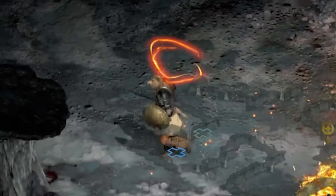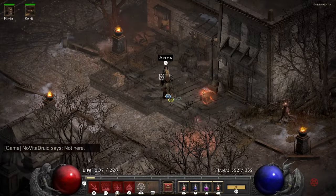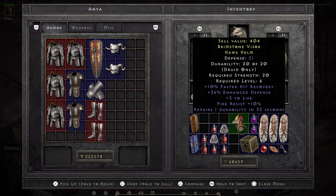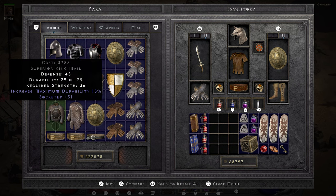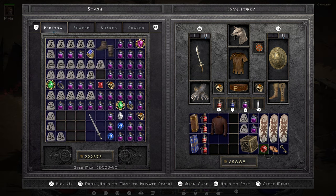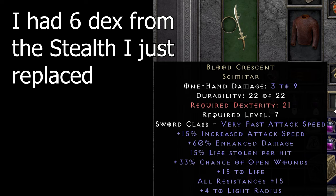The Blood Mana spell makes you spend life instead of mana on spells. The helm Anya gives me is terrible, so I charge her for her own gift and spend that money at Nihlathak. First thing I buy is a 3 socket armor. Baal can cast the Blood Mana spell as well, so I put some rubies in the armor for a big boost to my life total. The additional life pushes my life total enough that it is now bigger than my mana pool, so I never have to risk the Blood Mana spell again.